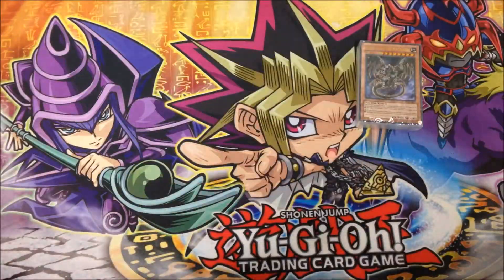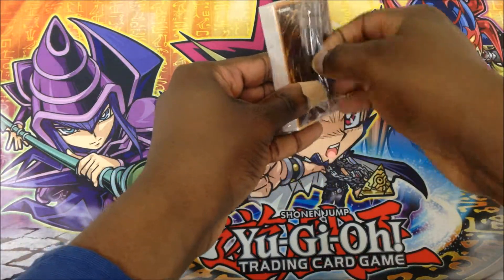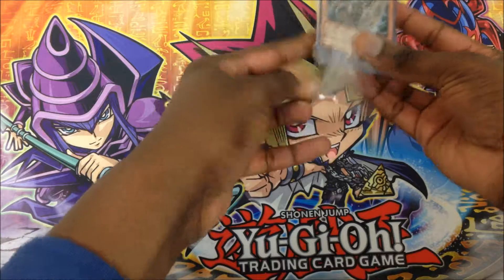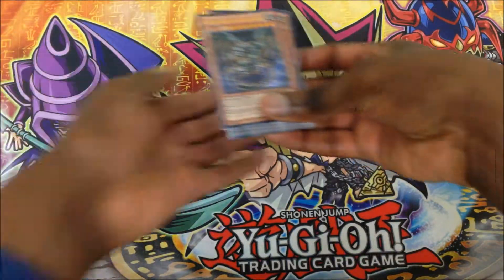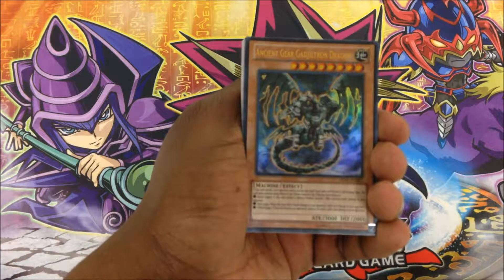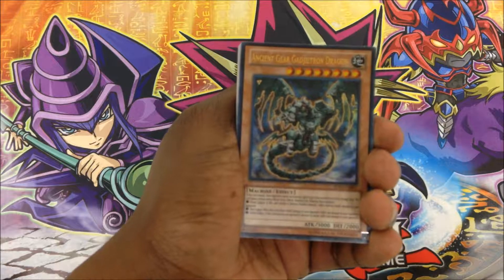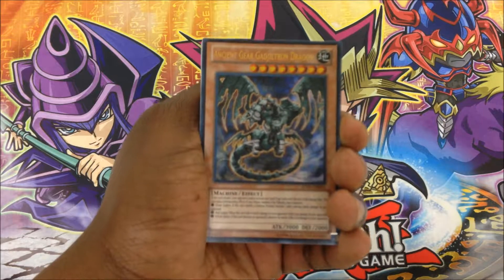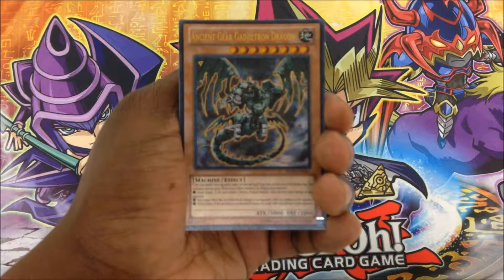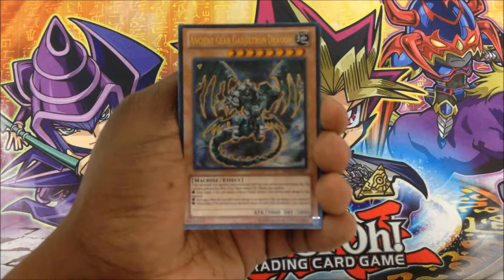Looks pretty good. The Ultra Rare is Ancient Gear Gadjiltron Dragon. I am pretty sure I just destroyed the name, so please forgive me. He is a machine monster with an effect — if this card attacks your opponent, your opponent cannot activate any spell or trap cards until the end of the damage step.